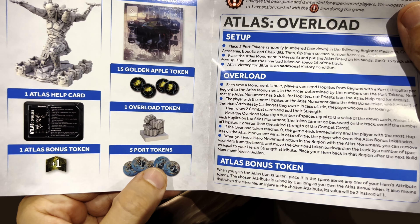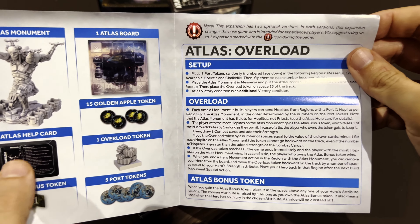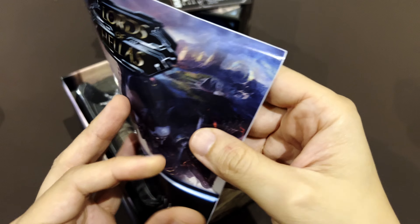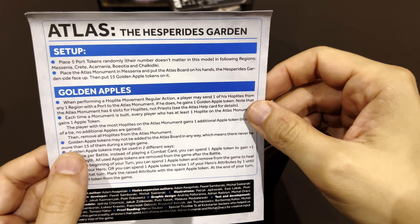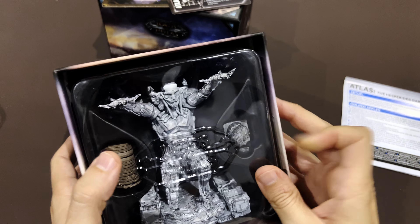I think the port tokens don't actually exist here — it's a printing mistake, I've read that. And there's the setup section: Atlas overload setup and the Atlas experience garden.